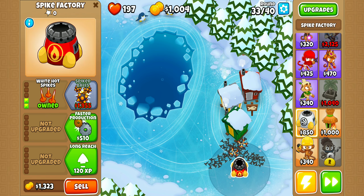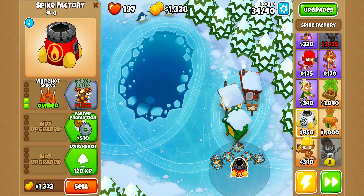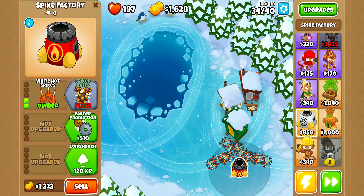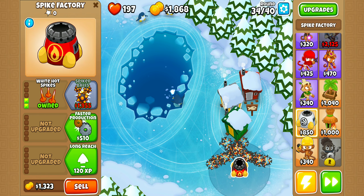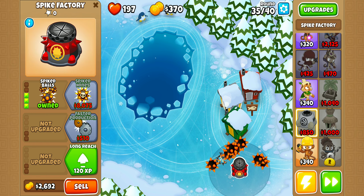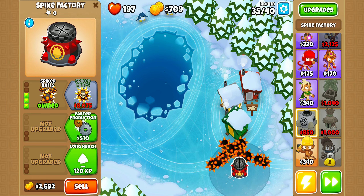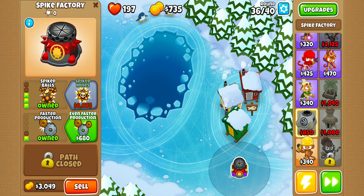I usually go top path until I get Spike's Ball. Then, after I get at least that, I get the middle path upgraded twice so it can go faster. For me, that's one of the best strategies.